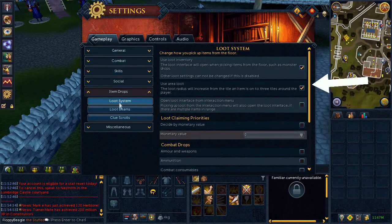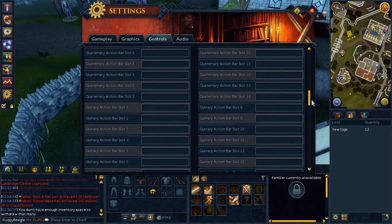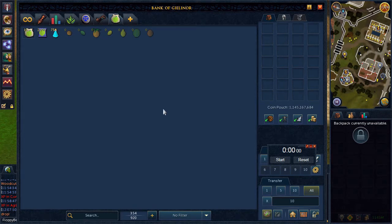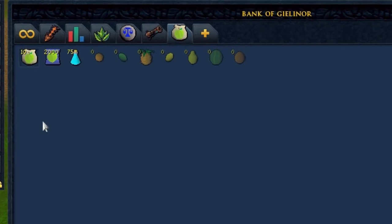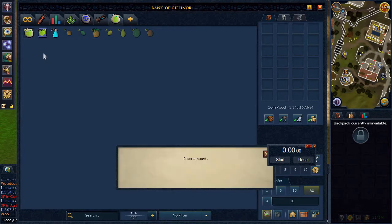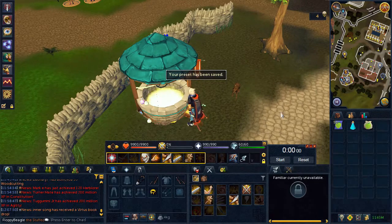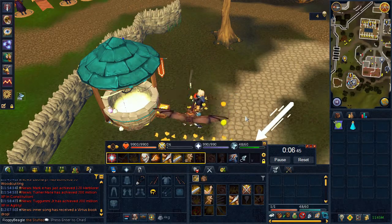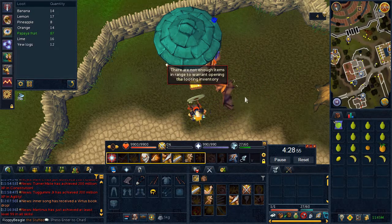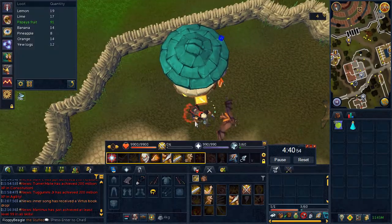Before starting, make sure area loot is turned on in your settings and bound to a hotkey. This is the classic fruit fall method, mostly for papayas. Important note: you need summoning potions, not super restores — restores only boost your summoning points, not your familiar's special move energy. Toggle the energy bar view as shown on screen. The method is simple: use the scroll a few times, restore summoning points, keep using the scroll, then pick up fruits with area loot.